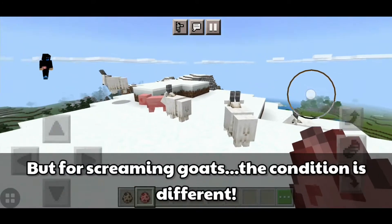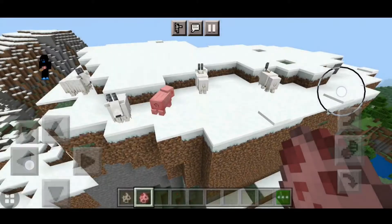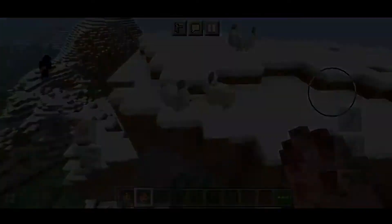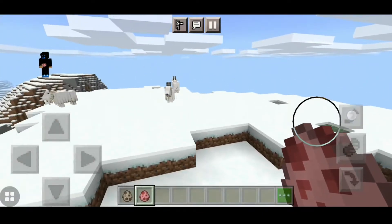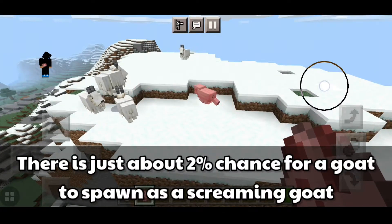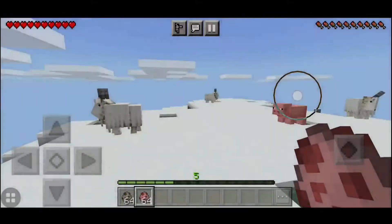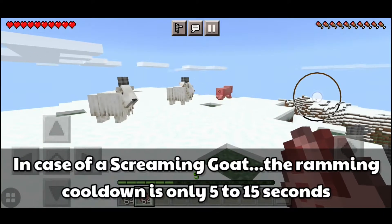But for screaming goats, the condition is different. There is another type of goat in Minecraft known as the screaming goat. Screaming goats are quite rare — there is only about a 2% chance for a goat to spawn as one. They attack more often than regular goats, and their ramming cooldown is only 5 to 15 seconds.